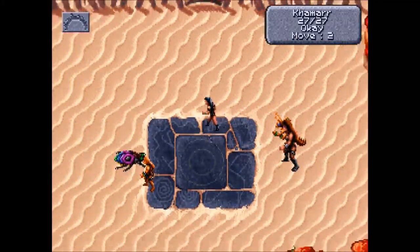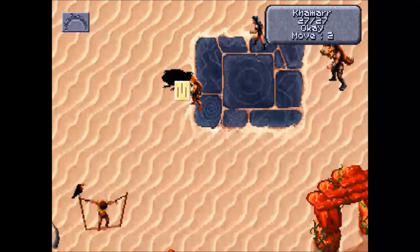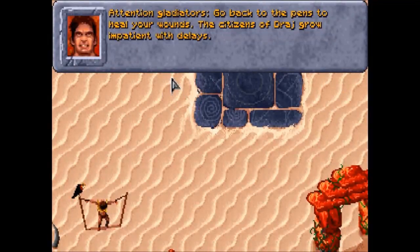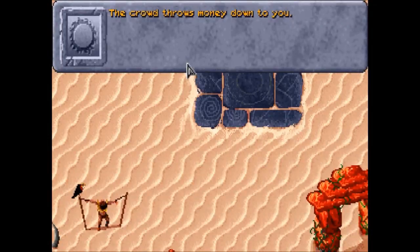Hamar is our mage so let's cast a spell — the old mage standard, magic missile. 'Attention gladiators, go back to the pens to heal your wounds.' And the crowd throws money down to us. Depending on how well we do in the pit the crowd may react differently — right now they're kind of neutral so they threw a little bit of money down, but they could be overexcited with our battle and cheer and chant our name and throw down tons of cash. Other times they could be flat-out bored and fall asleep.